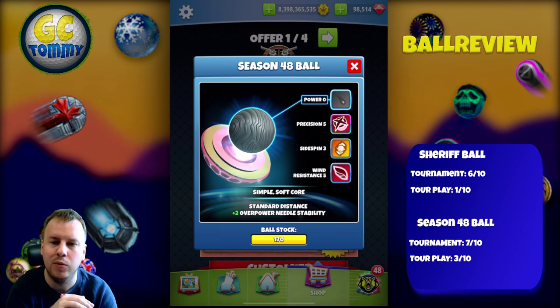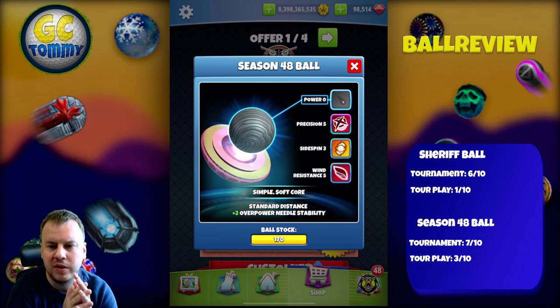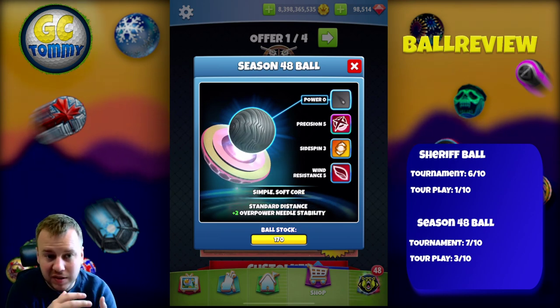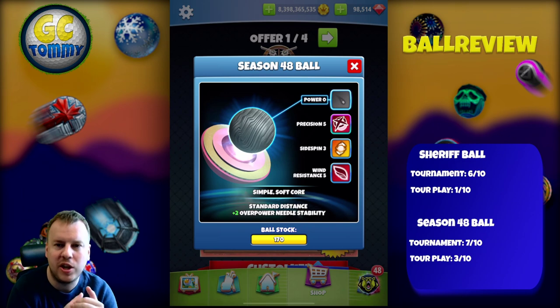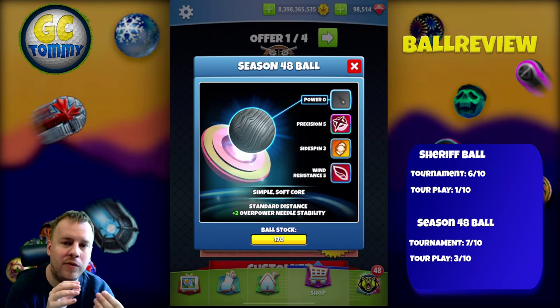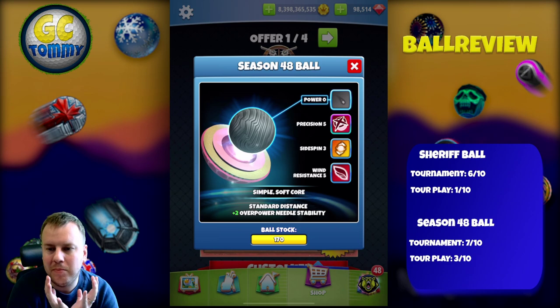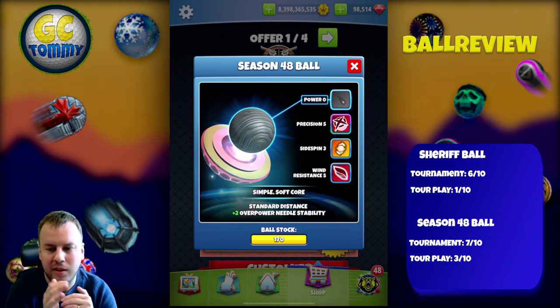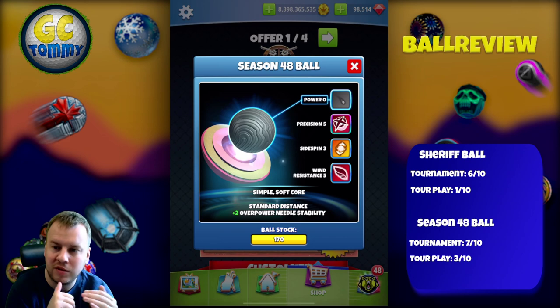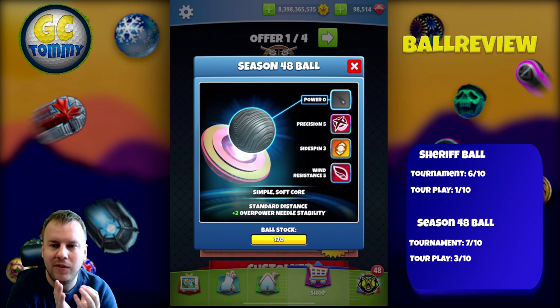This ball can most definitely be used in some par 4 situations, but Power 0 removes many of those — headwind and crosswind situations especially. If we do have some tailwinds on a par 4 where going for green is not possible, this ball could be used there too. Adding Wind Resistance 5 together with Precision 5 and Sidespin 3 makes this a brilliant par 3 ball. There is some value on par 4s, but I see little use on par 5s, which is why I'm leaving it at 7 out of 10.